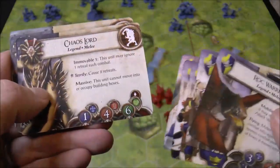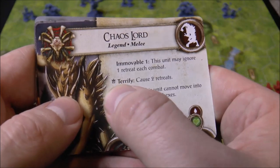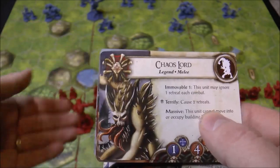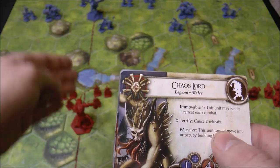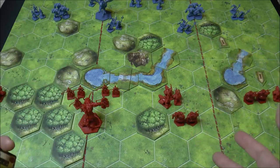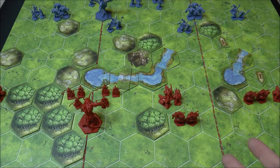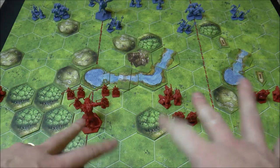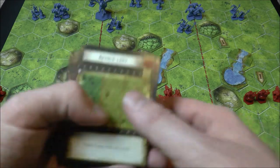Units have different special abilities that trigger off die rolls, along with little command tokens. For example, if you've activated a chaos unit it'll terrify and cause the target unit to retreat. Setup is relatively involved, but this is the kind of game I'll play two or three times in a row. Between games it's very easy to jump back into another scenario or play the same one again with different configurations.